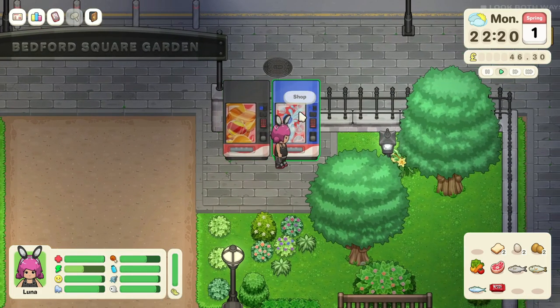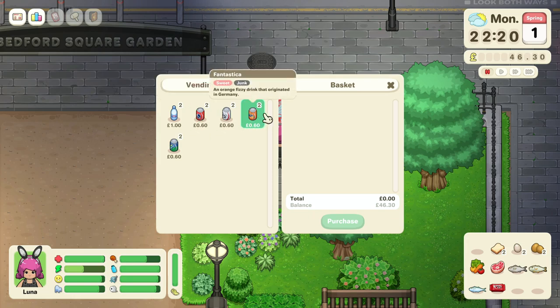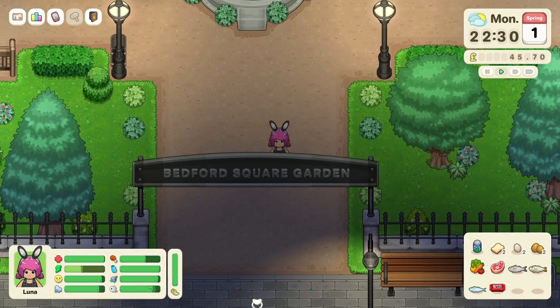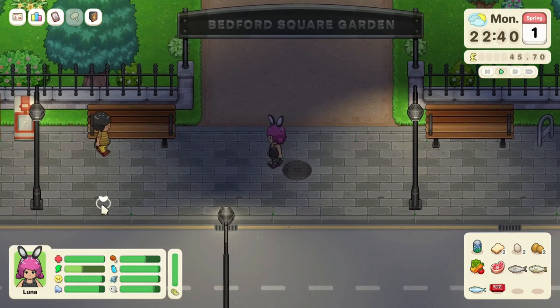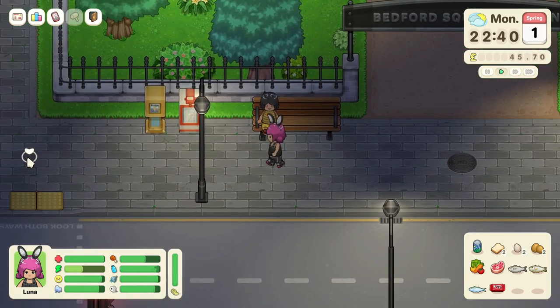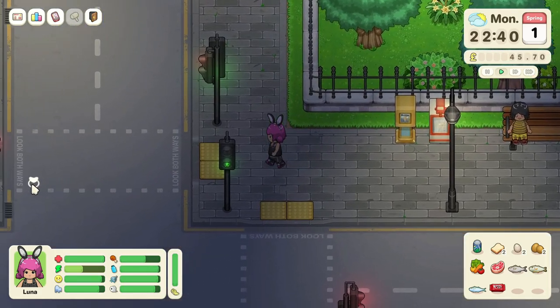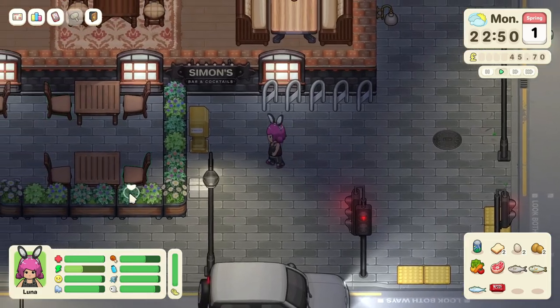This other vending machine has different drinks — oh my god, there's something like Fanta and one like Sprite. Let's get a Sprite. Now let's head away from here and walk toward the next location. Oh, you can buy a newspaper here — well, you can't yet, but maybe in the future.